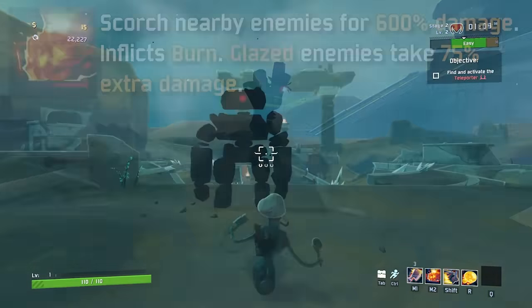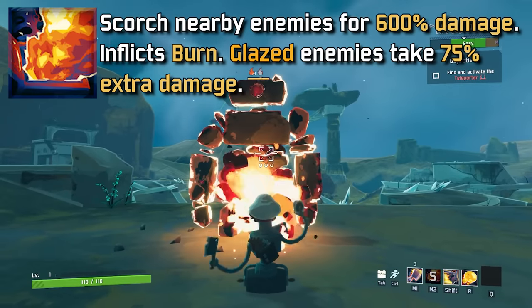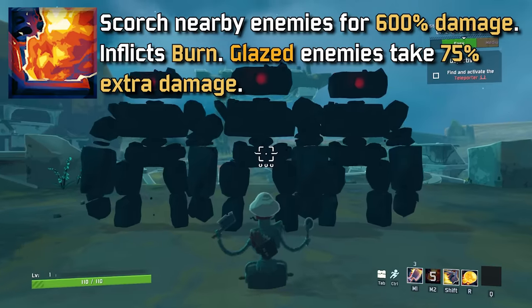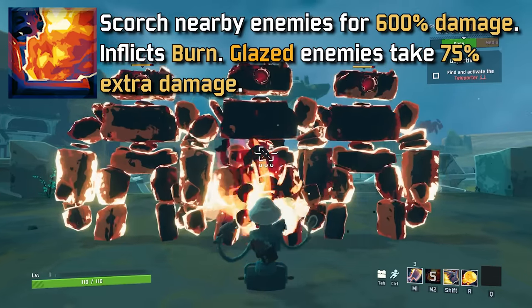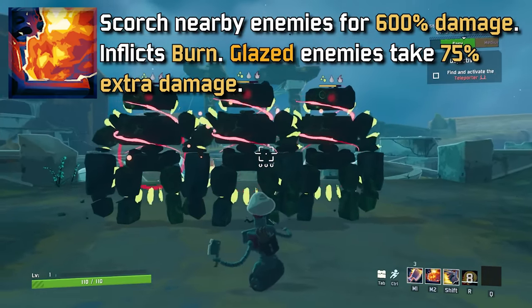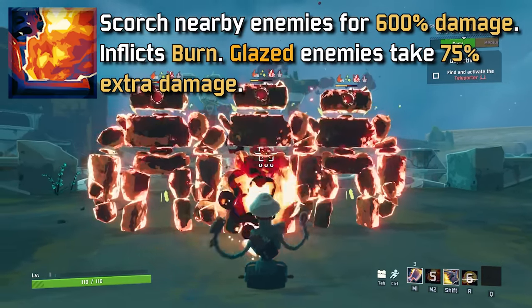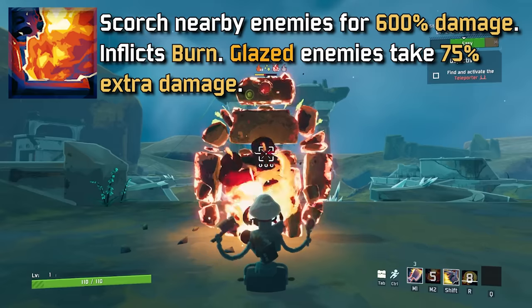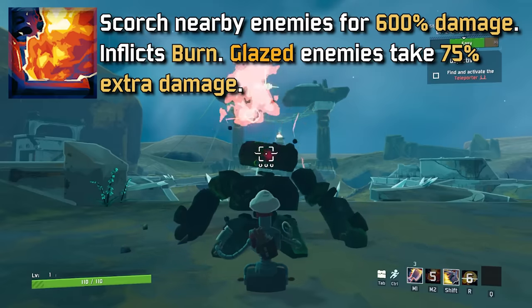The secondary is called Seer, and it burns enemies for 600% damage and inflicts the burn debuff at an insane rate. It goes without saying that Ignition Tanks are obviously an amazing buff to this. It's worth noting that if you use Chef's special ability called Glaze before you Seer an enemy, then the Seer will do an extra 75% damage. This is a bit underwhelming, but still useful to keep in mind and throw out for a little bit more damage.